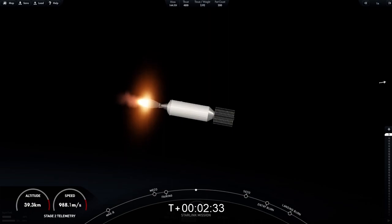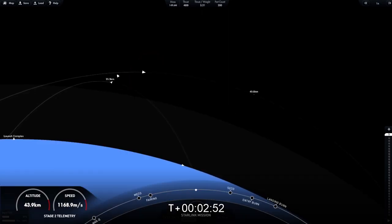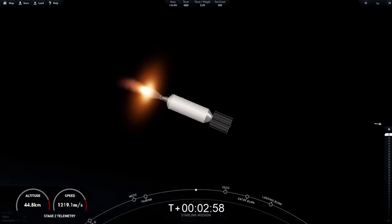Stage one will complete two burns in order to make its way back to Earth. The first is the entry burn, where three of those nine M1D engines will reignite — that helps to slow the stage down as it re-enters back into the upper parts of the Earth's atmosphere. Acquisition of signal, Bermuda. The second burn for the first stage is the landing burn — a single-engine burn on the center E9 engine — which brings the vehicle speed down rapidly in order to land on the drone ship.